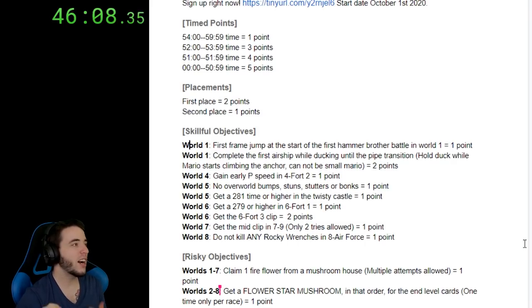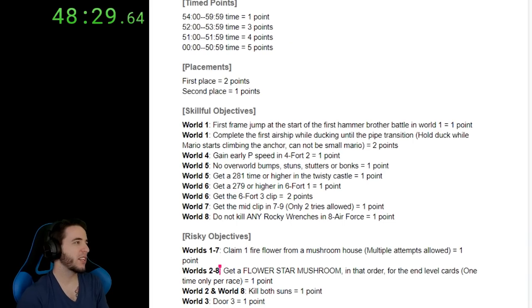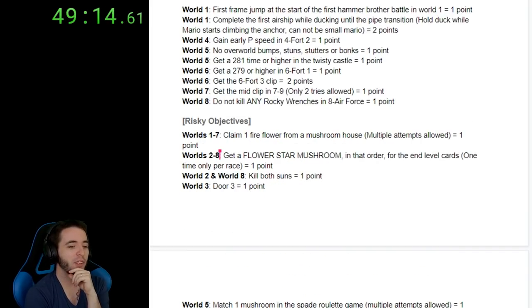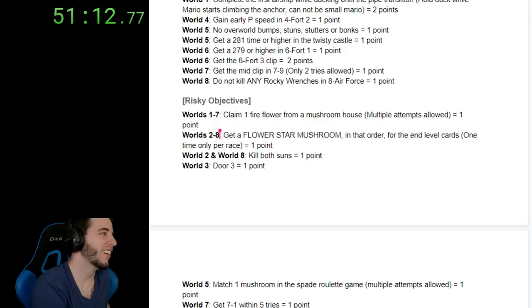Next risky objective: worlds two and eight, kill both the suns. And of course we have door three. Risky objective: only in world five, you must match a mushroom in the spade roulette game. It's not that hard, and there are two or three spade games in world five, so you have multiple attempts.